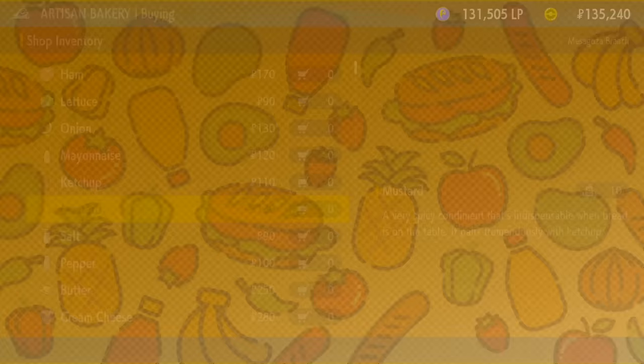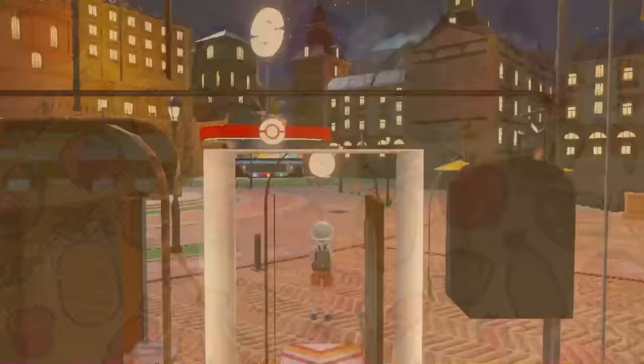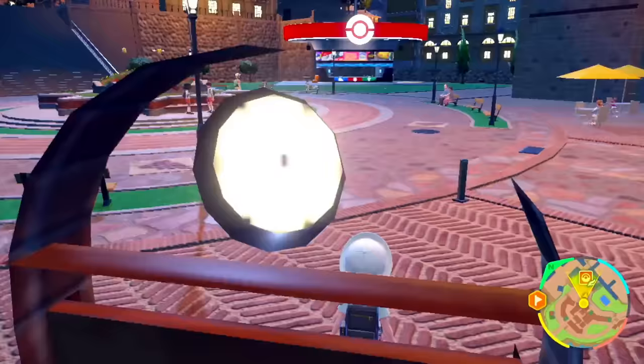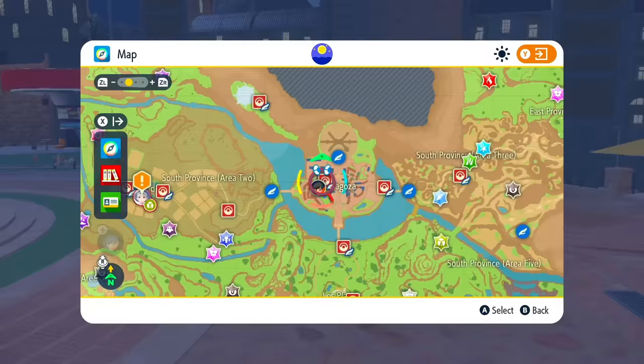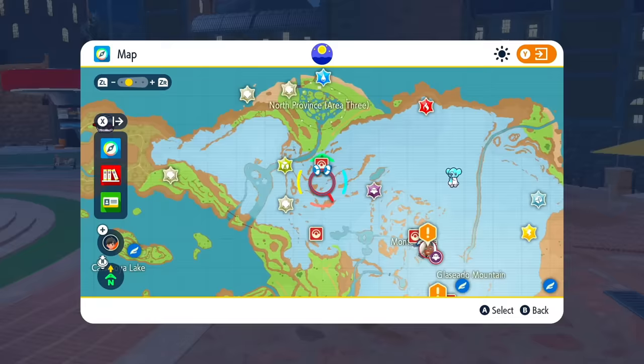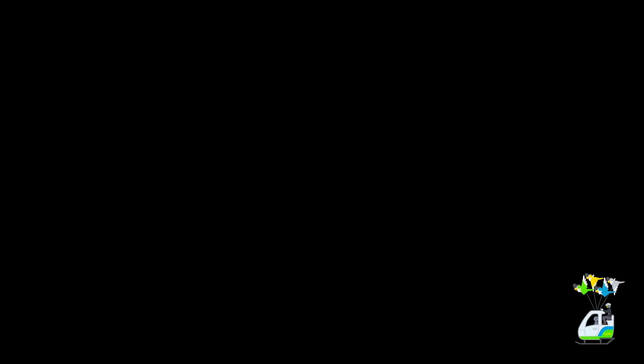Now that we have all of that, we're going to go to the location where we'll do this. We're going to open our map and get to the very top, all the way over here to this ice area — the Glacidio Mountain. We're getting to this point at the top called North Province Area 3. You can get to this spot even if you have not unlocked any of the ways to travel on Koraidon or Miraidon by flying or climbing.